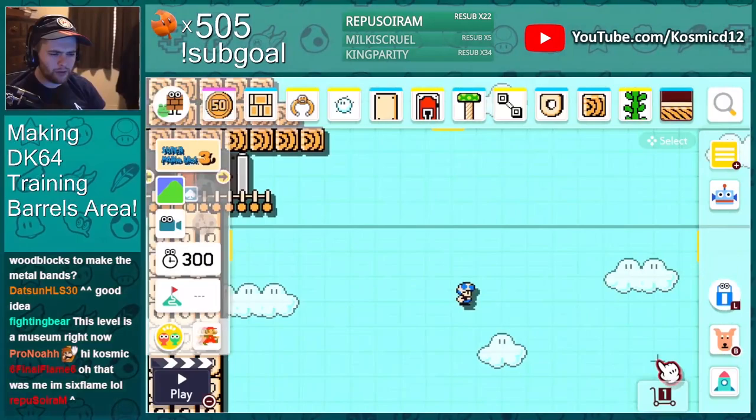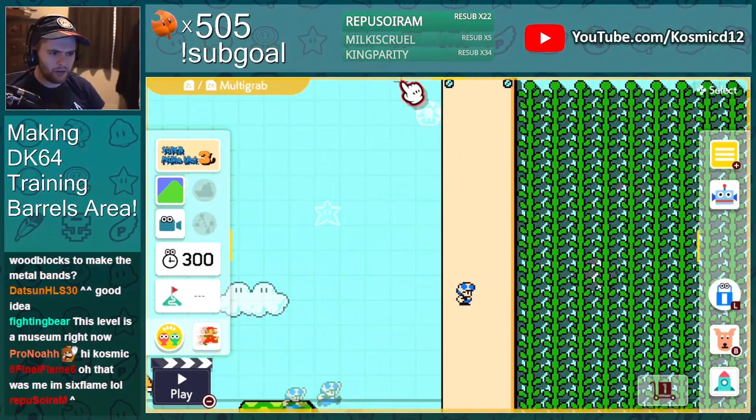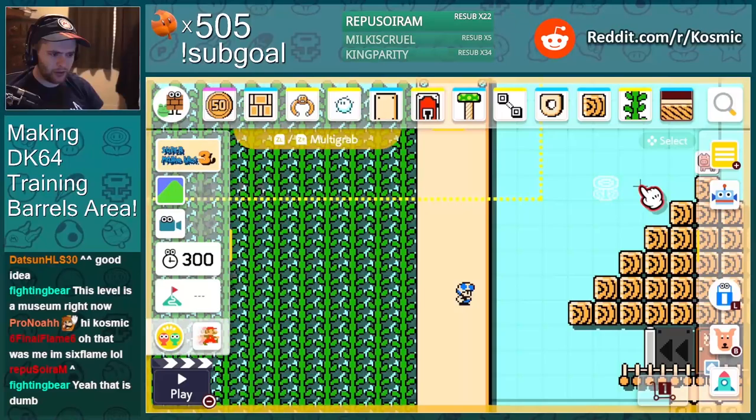Now for the actual gameplay. The crazy thing is I could have had a lot more space because I don't need the goal to be that far over. How hard would it be for me to move everything to the right?